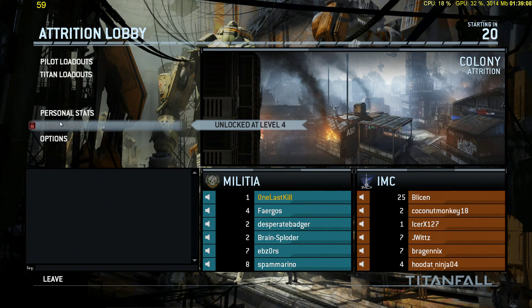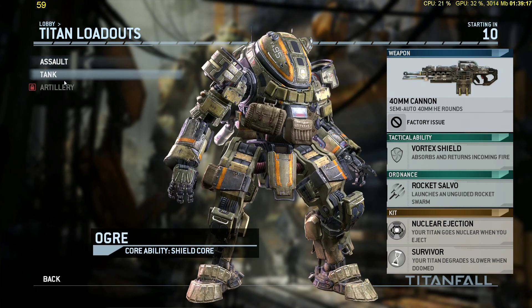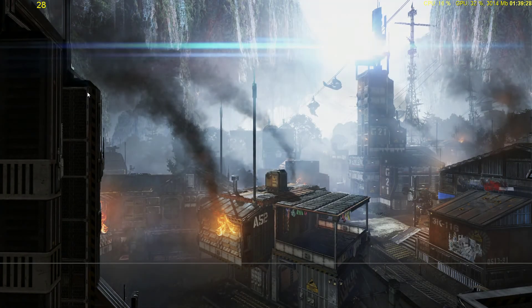Yeah, you can change it in-game. You choose it right at the beginning. You also choose your Titan loadout. For you, you have the assault, which is going to be your decent mid-range kind of guy. And then your tank, which is going to be close range with a grenade launcher. And when you eject out of that one, it nukes the area. I'm just going to experiment with all of them and probably get wiped quite a lot.